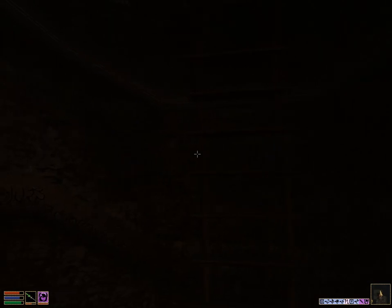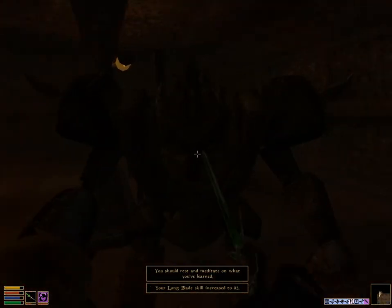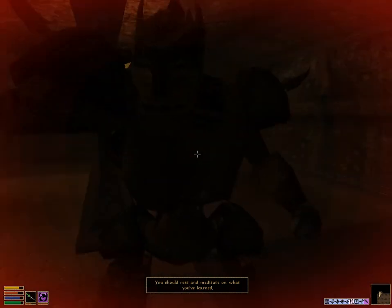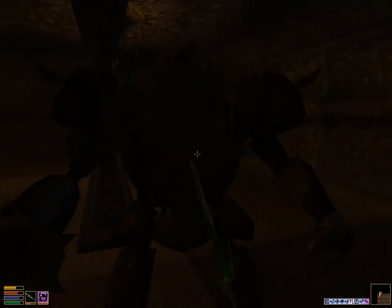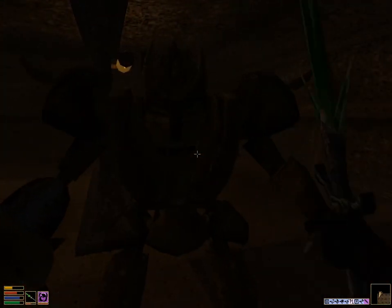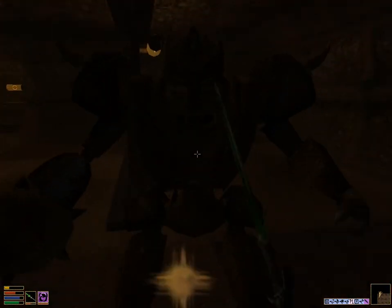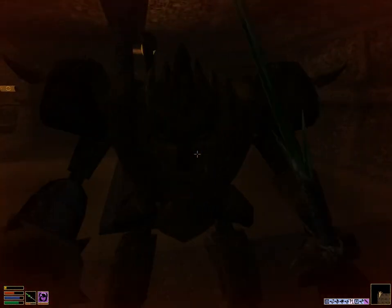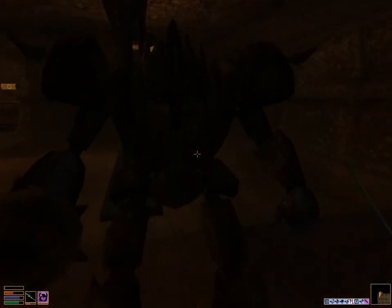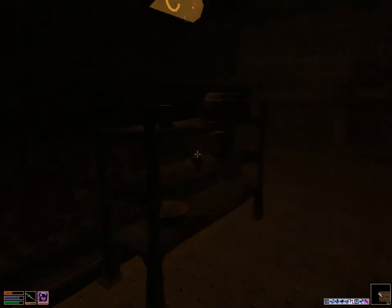Here is the Central Vault. There will be an enemy in here who we're going to dispose of. This Steam Guardian is going to drop the next key that we need. There we go — Dwemer Guardian Key. We're going to take this.